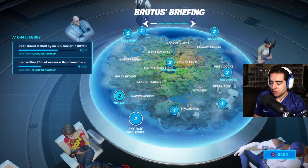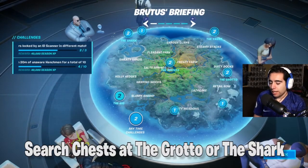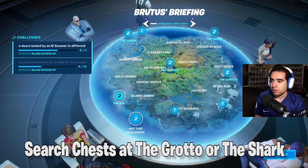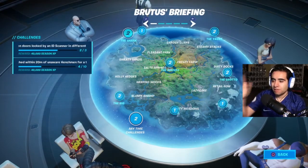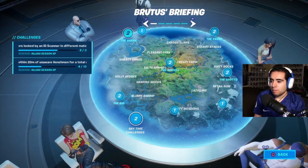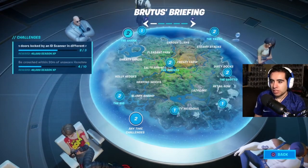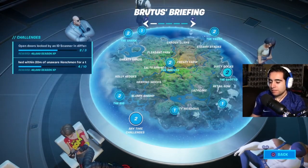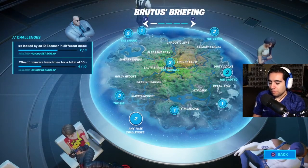One of our first challenges is to search chests at the Grotto or the Shark. You can navigate the map to find where these challenges are. The Shark is in the upper west portion of the map, and you can search for chests there. The Grotto is over by Dirty Docks — pretty neat places, I like those spots.